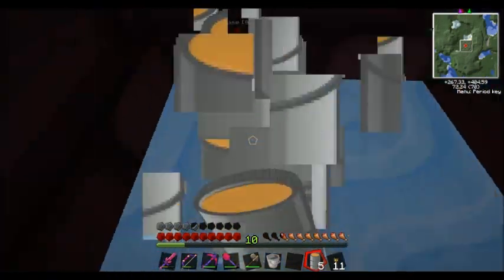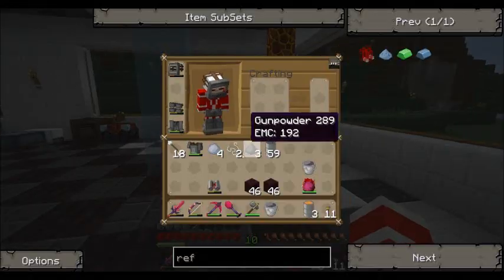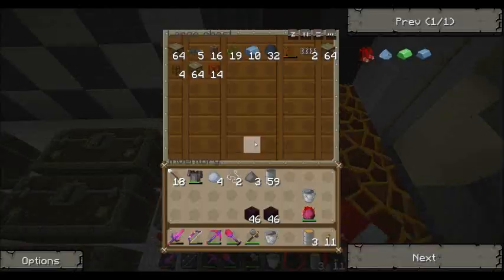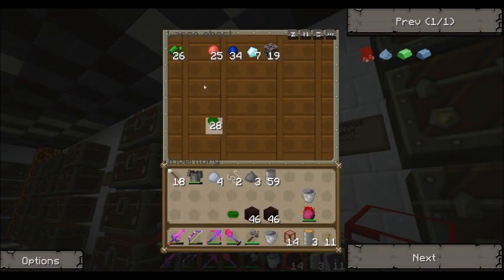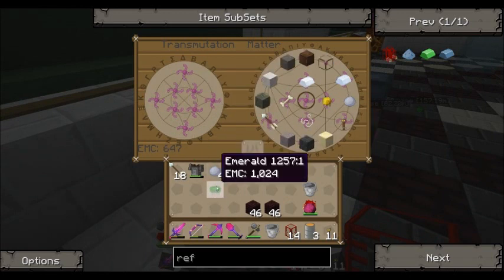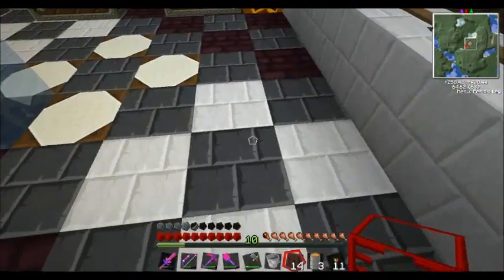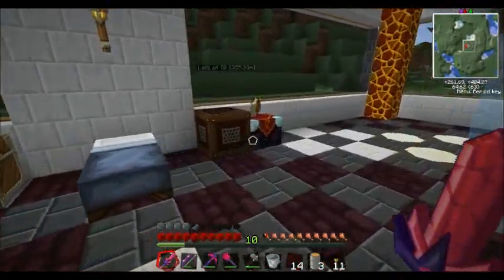I'm macerating all the ores which I have so we now have like a ton. I got a lot of glass just by doing this — we put it in here. I need glass already. The EMC from that gets stored and I use it to get my glass.